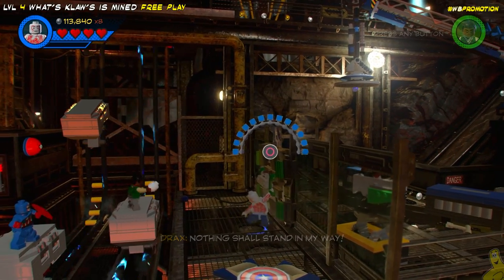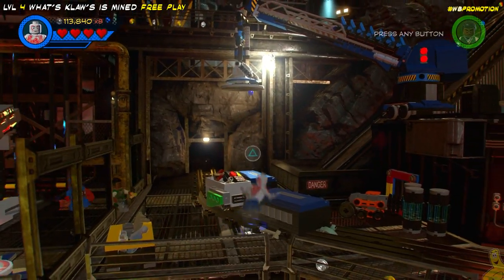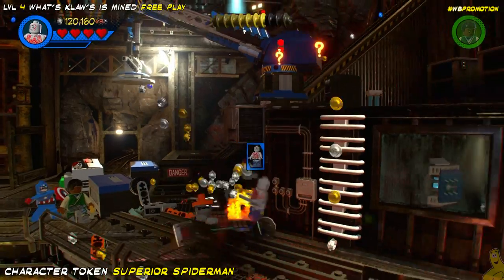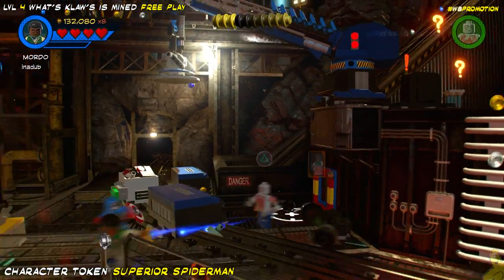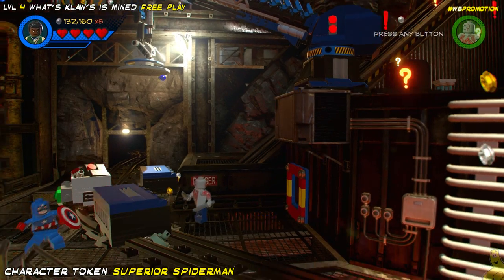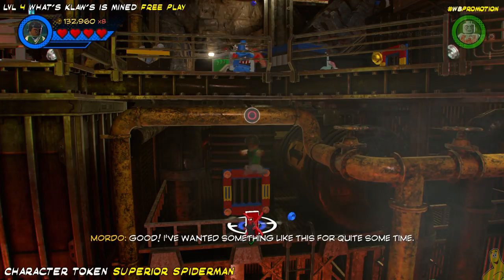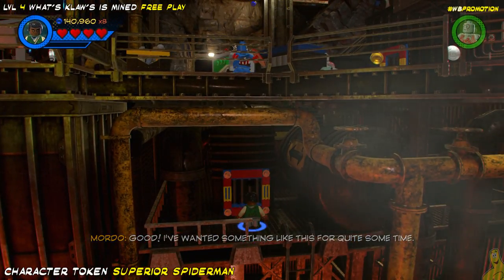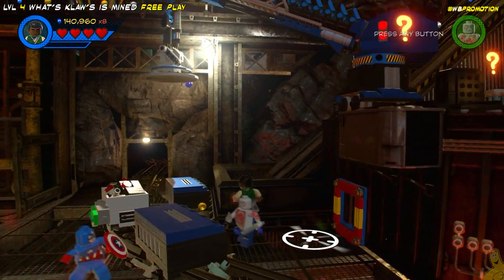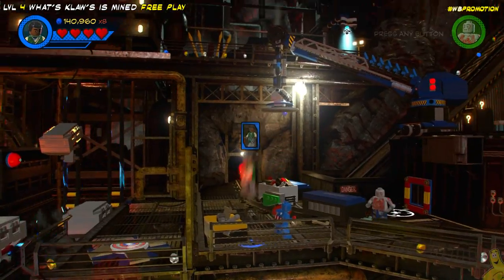Once you get across the lava mine carts, you're gonna need somebody strong to rip open this door. Once inside we're gonna do a few butt slams right on the other side of the tracks, and look at that — we've got ourselves a little spot where Ms. Marvel, or in our case Mordo, can make his way through those grates. Once we get on the other side, all you have to do is simply move your character and it will automatically pick up that character token.